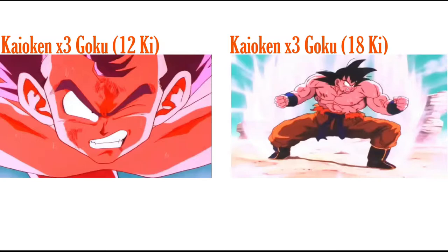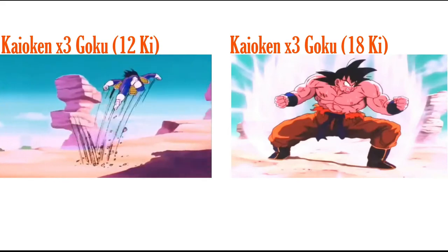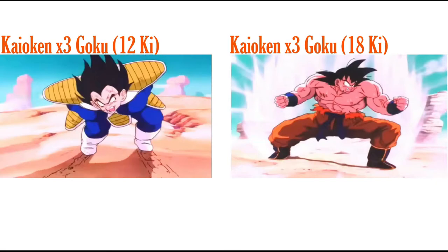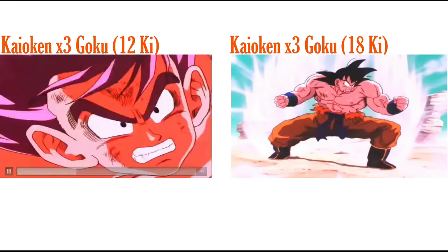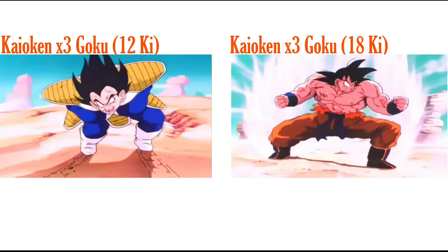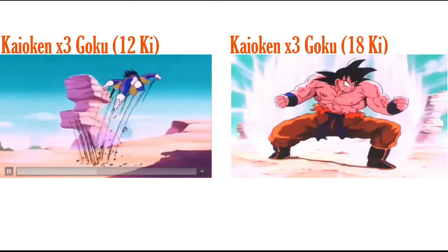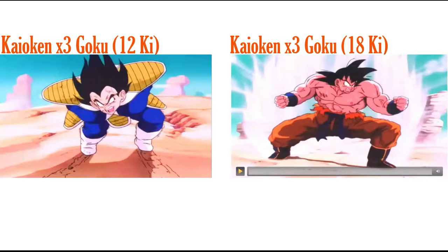For Kaioken Times Three Goku's 12 Ki super attack, he's already in Kaioken, so he just flies up at Vegeta and punches him in the gut. I think a quick gut punch is fitting for how Goku used Kaioken in this fight — he wasn't overusing it, just short bursts to get off attacks. So a 12 Ki gut punch feels perfect and fitting.